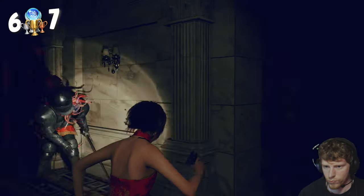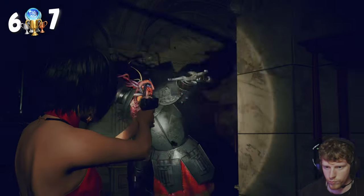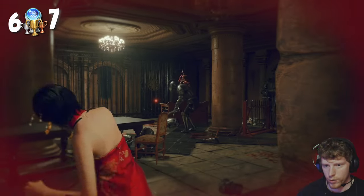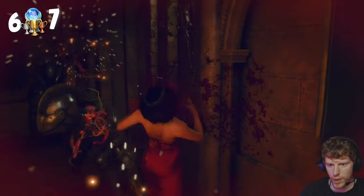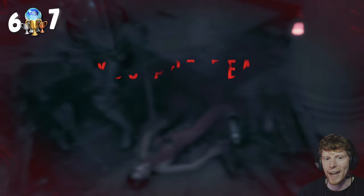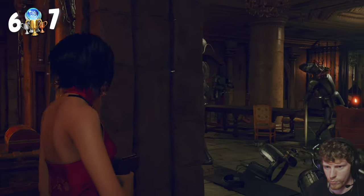Next was another really difficult part of the game. Remember those annoying armored Plaga? Well, they're back. After killing the first two outside, heading into this room I grab the bottle, but of course we get locked in. Now I had to fight what felt like a hundred of these things, and to make it worse there were two enemies with crossbows shooting at us while we were doing it. So many many attempts later, I finally got it done.